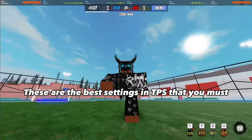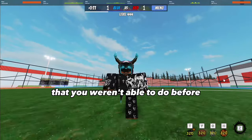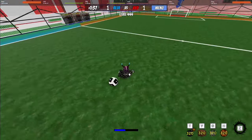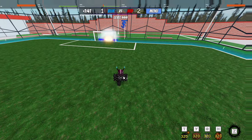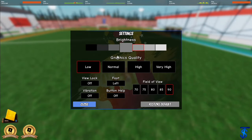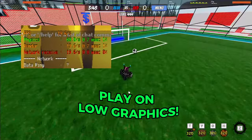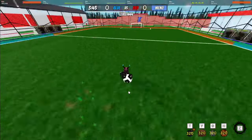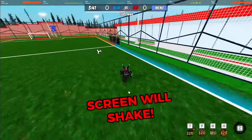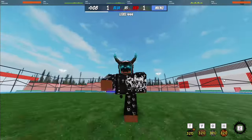These are the best settings in TPS that you must use right now. Once you use these settings you'll be able to do things you weren't able to do before. The first thing is you have to make sure you have your graphic settings on low, because if you play on normal and above you will get low FPS, which will lower your ability to play well. Also, when you do a slide tackle with normal settings your screen shakes, which will become annoying and give you a huge disadvantage.